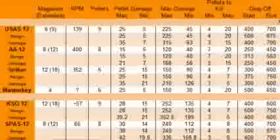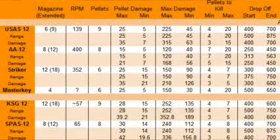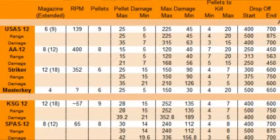Here are the statistics for all the shotguns in Modern Warfare 3. Looking at this, it might look a little confusing, but if you just pause the video and analyze it, you'll see it's pretty simple to follow. It goes magazine with extended mags, then rounds per minute — which is the fastest you can shoot the gun. You'll notice the USAS isn't actually that fast, but realistically, as fast as your trigger finger can go, around 200 rounds per minute is perfect. You have 9 pellets with a damage of 25 max per pellet.